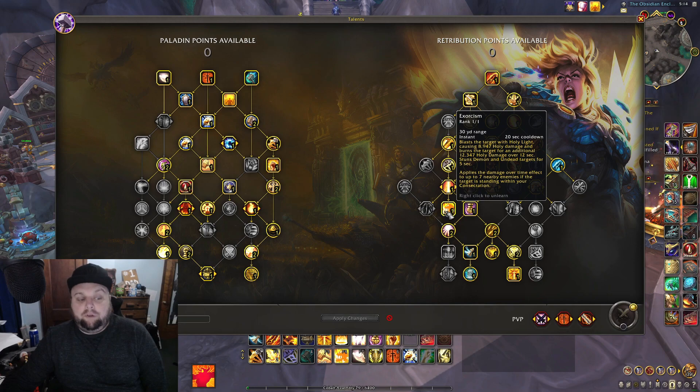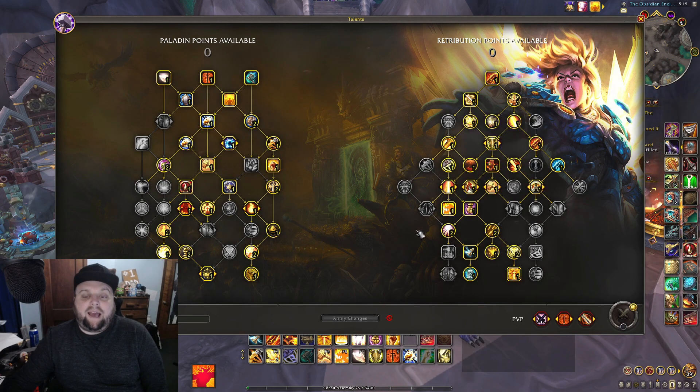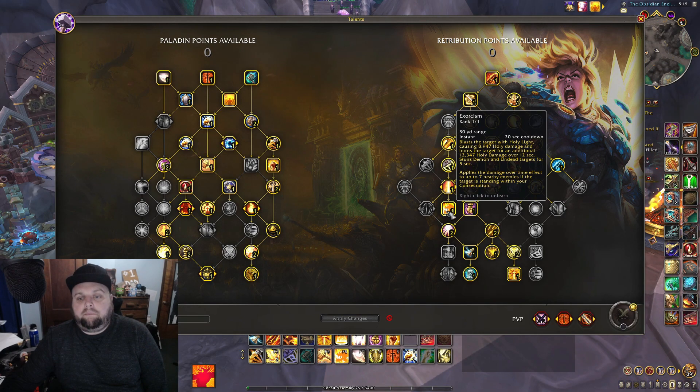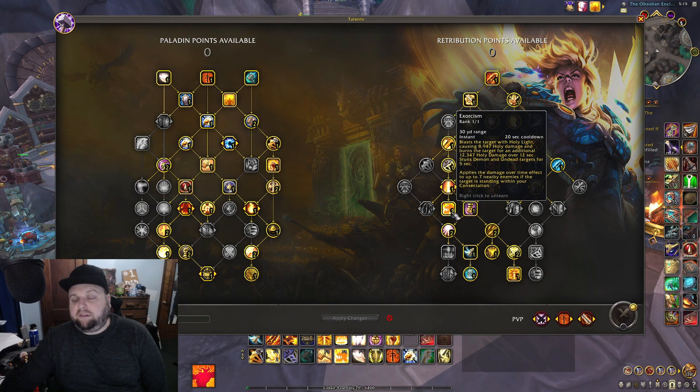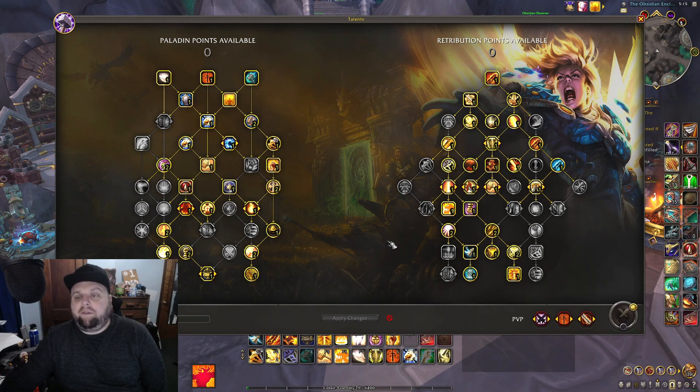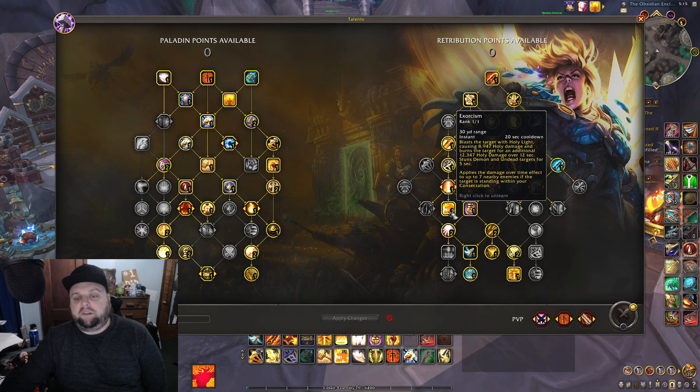We do have Expurgation taken. Exorcism for single target just feels terrible, I'm not gonna lie, but it does do a good amount of extra damage over the course of a fight — it's just awkward to fit in. I trust the person who does the priority — Bolas — who says to use it before any of your spenders; treat it like your highest priority, kind of like a DoT. I agree with that, but with the caveat: when your wings is not up.